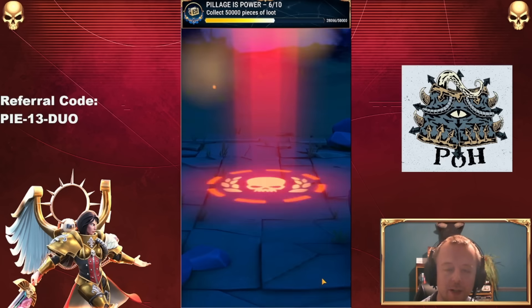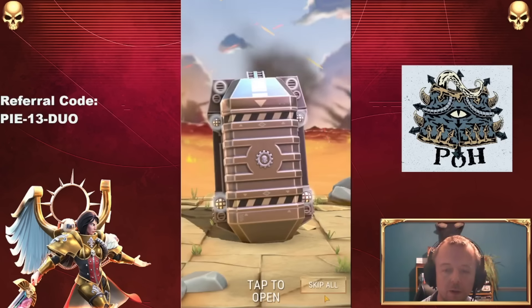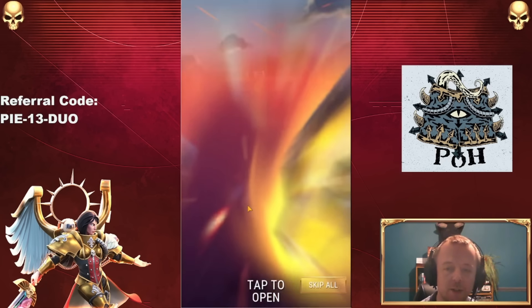Another 250 Brother Jaeger. He is a pretty useful guy to have around, in fairness. We've got some Ahriman, but only five shards that time.